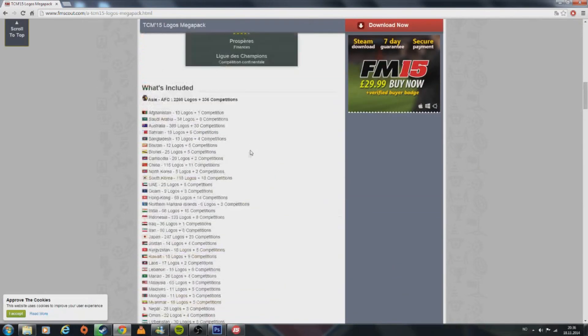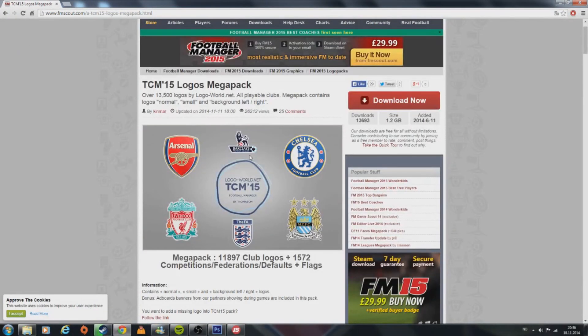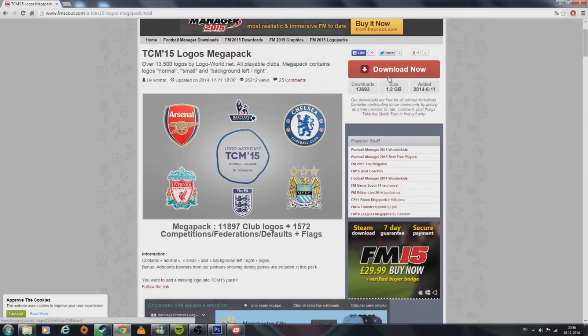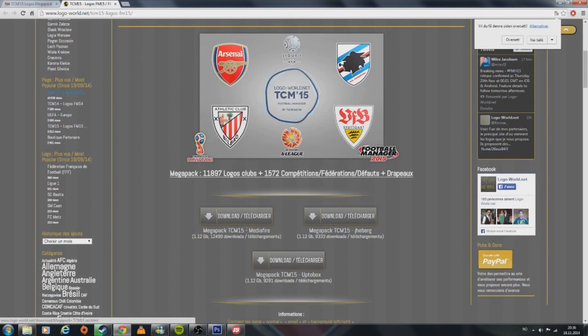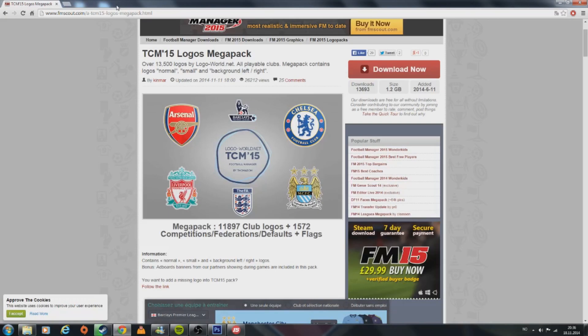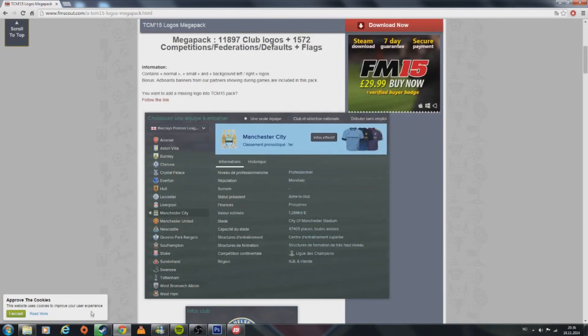A really easy way to do this is a site called fmscout. This pack is the TCM 15 pack — I used the 14 but the 15 is the same. Just download this, go to the Mediafire or one of the other file links, and download it. You'll need to extract it.